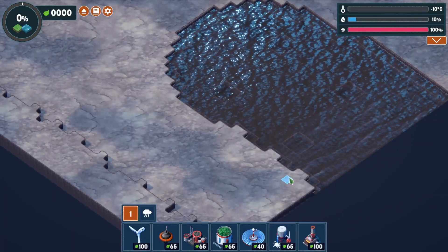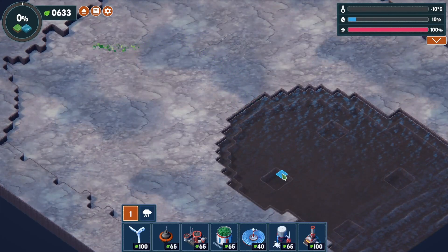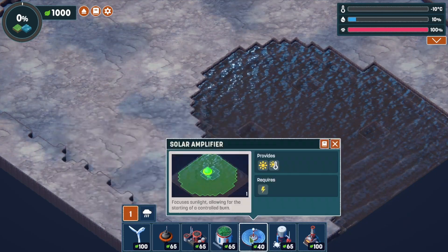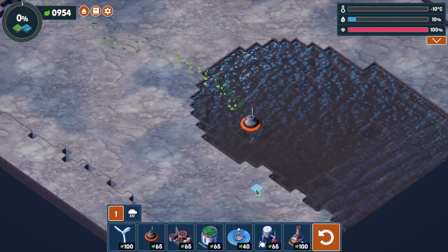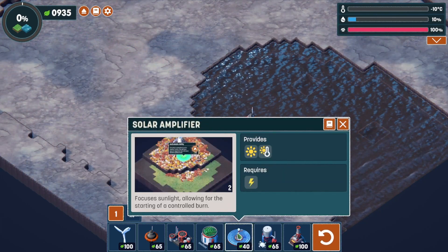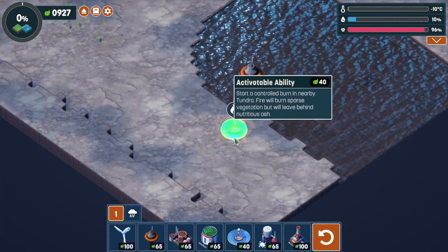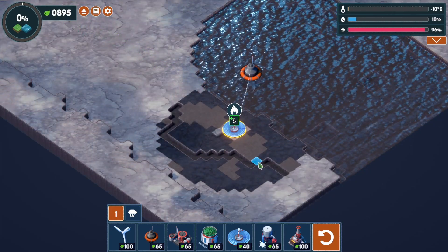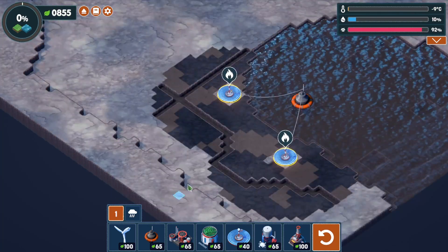I remember this one. The first time I actually played this game I spent so much time trying to figure this one out. In order to do this you need to first build one of these, then the solar amplifiers — what I didn't understand before was that they actually melt snow. Let's put one right here. There we go — we discovered some rivers, nice.